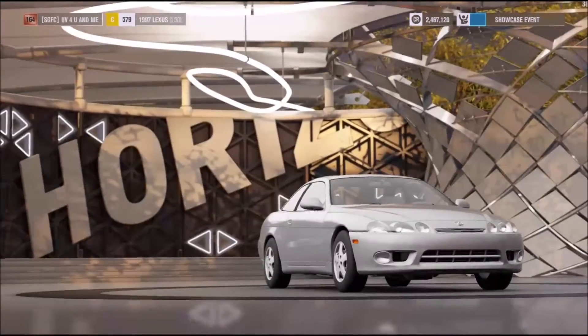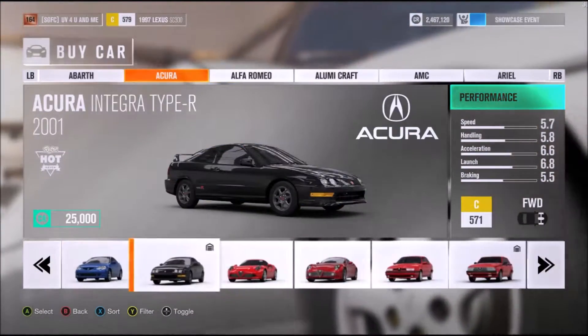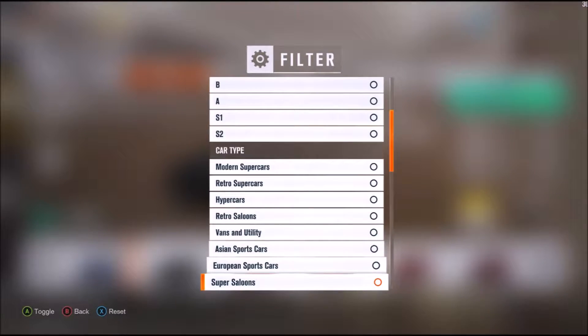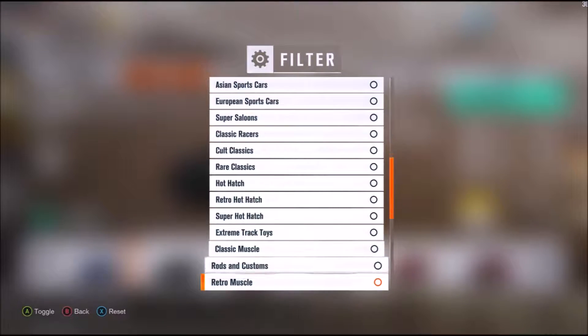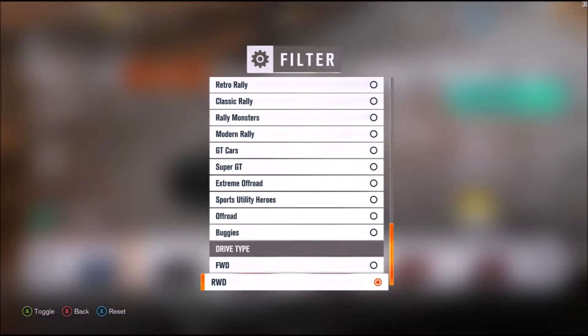Today we're going to be doing a challenge video. Mainly the challenge is to go do 200 miles an hour for the cheapest possible. I'm going to put it in rear wheel drive, because I feel like that's the only one that's going to be able to do it for cheap. Get a real cheap rear wheel drive car.